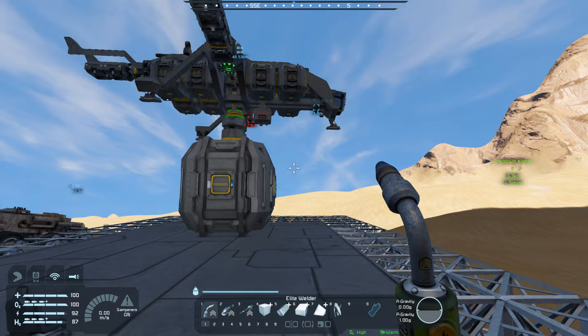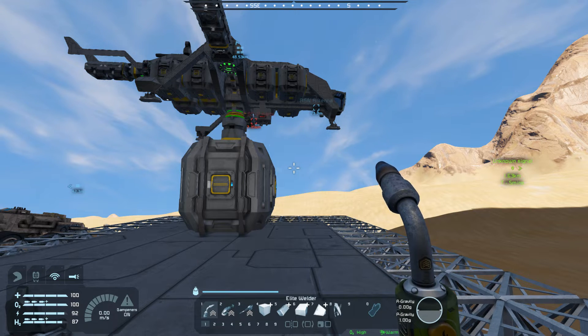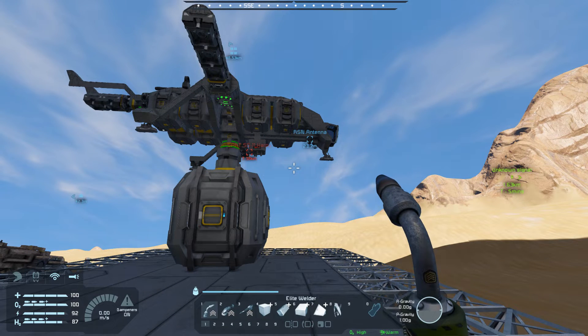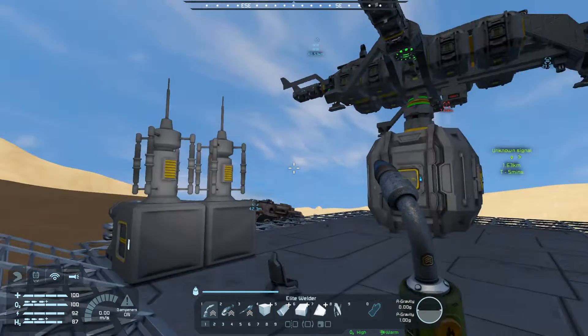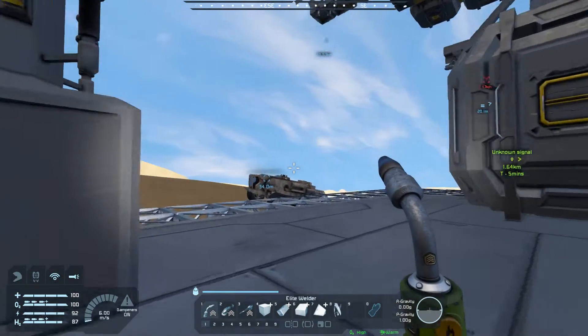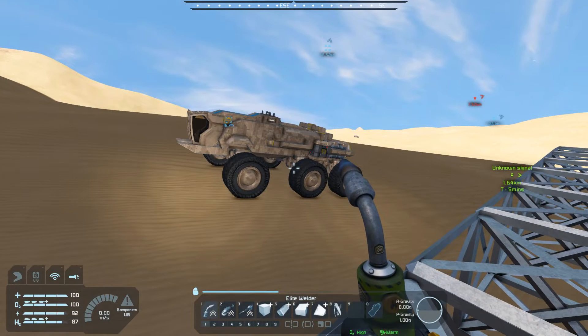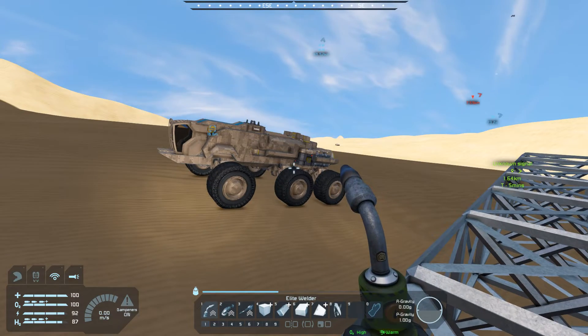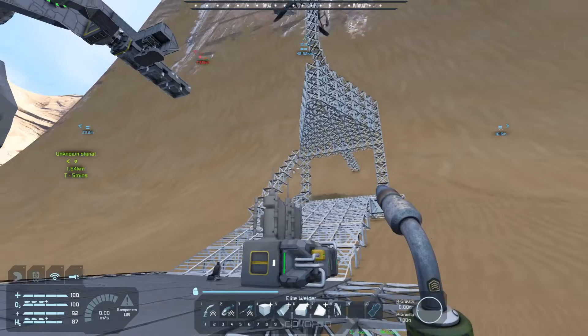Hello and welcome back to Space Engineers. My name is Raben Schild, and you can see something's happened here. I've set up a cargo container and put the ship on top to make it easier to unload it, and then I changed a bit with the rover — you can see that definitely has a different color now — and we will go over that in a second. Then I started to lay out some things.